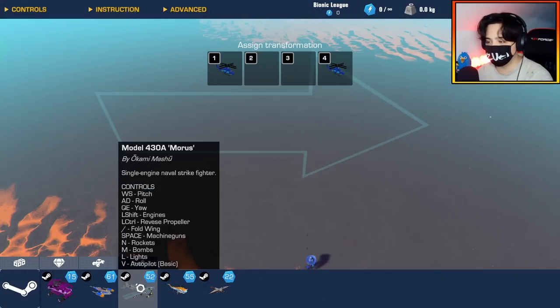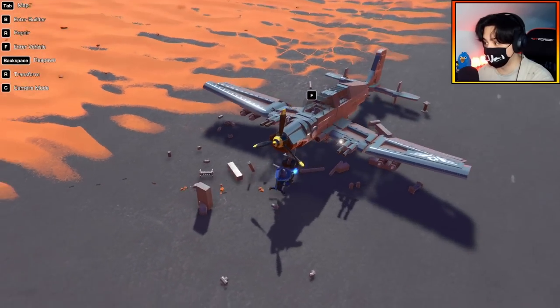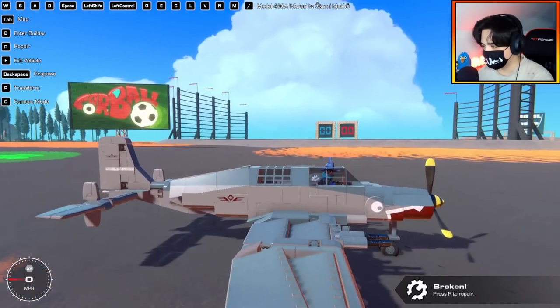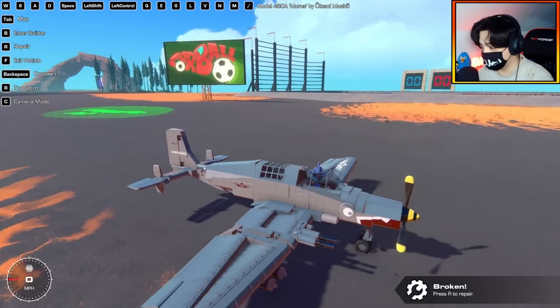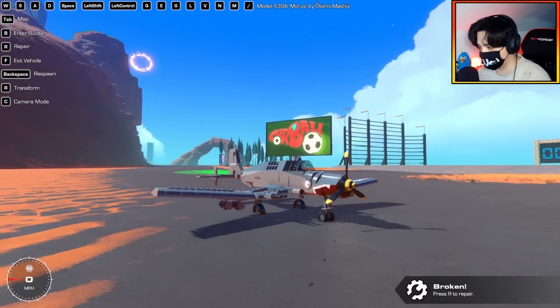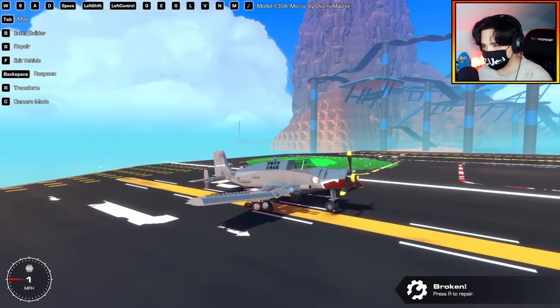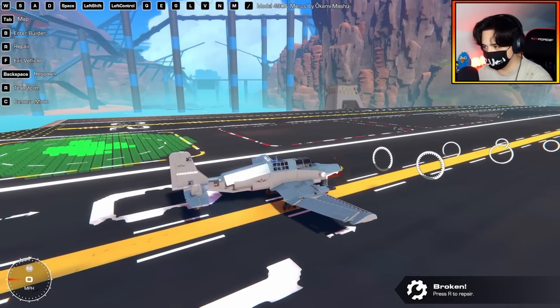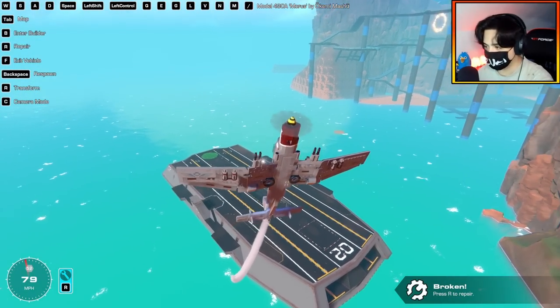Up next, we have the Model 430A Morris by Okami. And yes, it is a World War II plane. Wow, look at this thing — look at the detail. I like how he's done the glass effect here with a decal as well. That is so cool. Well, let's move to the aircraft carrier because there are a ton of controls we need to learn. We have yaw controls, pitch controls, roll controls, and space is to shoot. Shift is to go, and G is the gear — landing gear is in. There's so many controls on this thing.